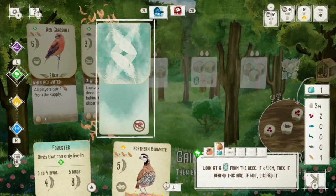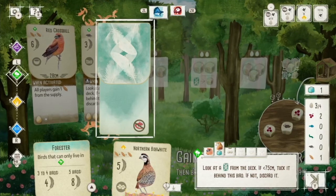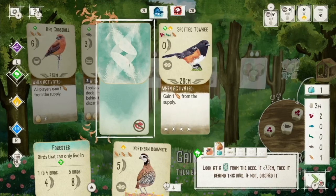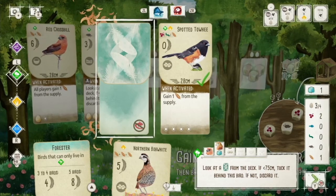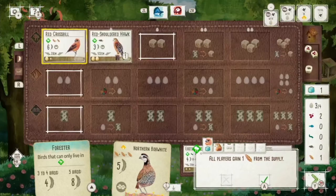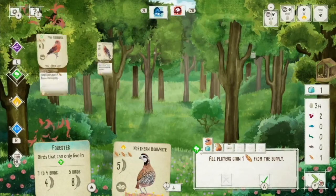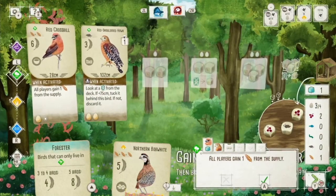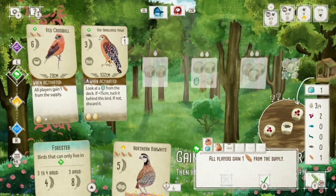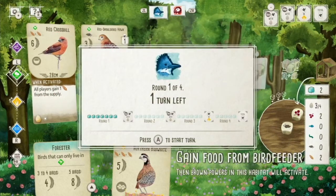Now that I've done that, all those bird powers activate from right to left down the line. This bird says: look at a card from the deck — if it's less than 75 centimeters wingspan, tuck it behind this bird; all tucked cards are worth one victory point at end of game. We look, it is less — yes, we're going to tuck it. Now that bird is worth four points instead. Checking the score, I now have 12 points from birds and other things. I also gain one seed from the supply — that gives my opponent one too — but that means I'll be able to play the Northern Bobwhite next time.